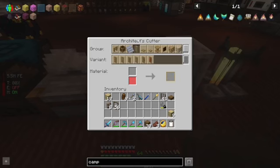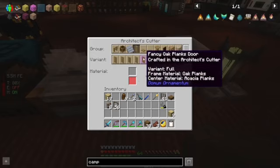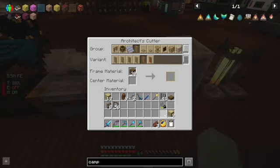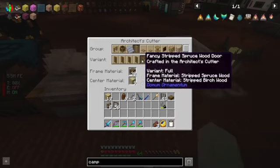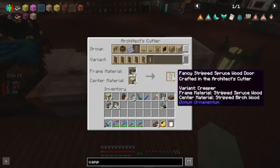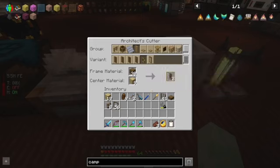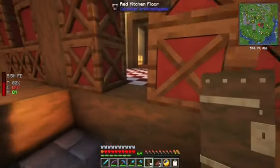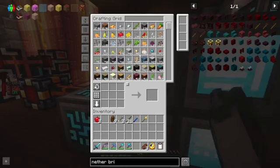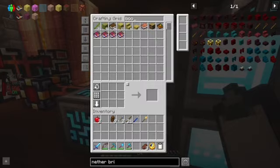Now it's time to think about a couple of doors. I'll go with these — let's see how this looks. Yeah, very nice. Okay, we have a little bit of a rudimentary first floor, and we're going to start putting things in it.